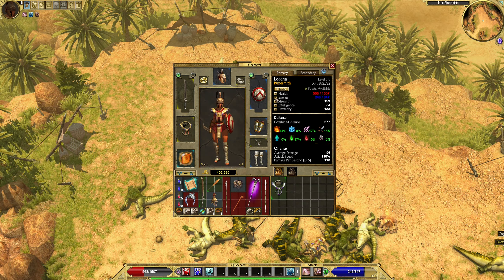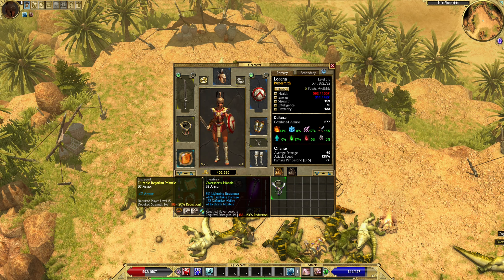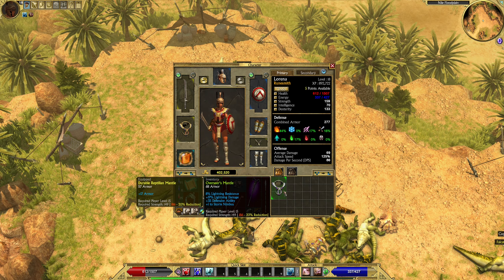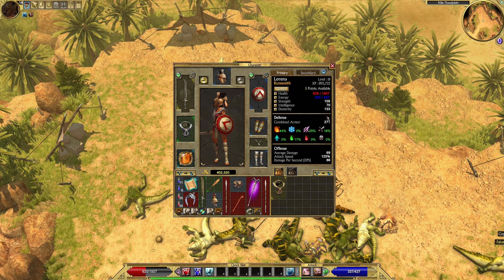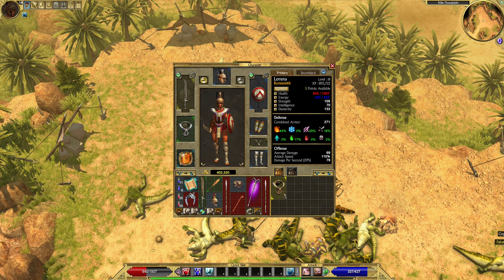Let's invest 2 points into energy — that is the right thing to do. Overseer's Mantle: it requires just strength, 8 lightning resistance, more lightning damage, defensive ability, plus 1 to Storm Nimbus, and 68 armor. I'm gonna throw it on — it's slightly less armor but it seems like a better thing to have.